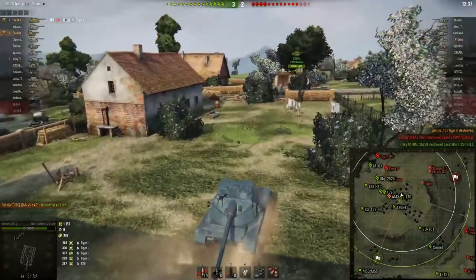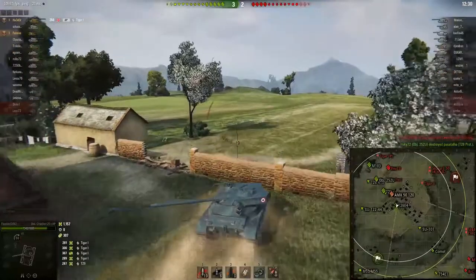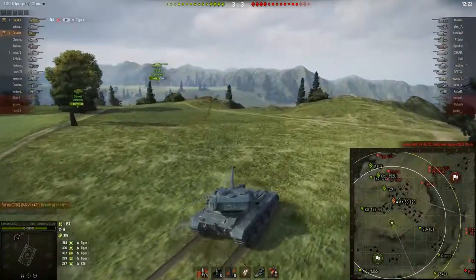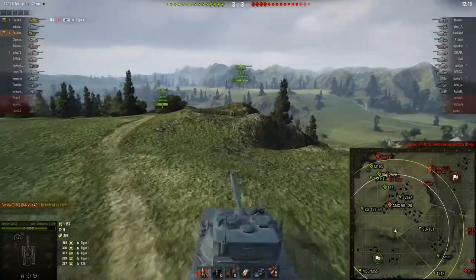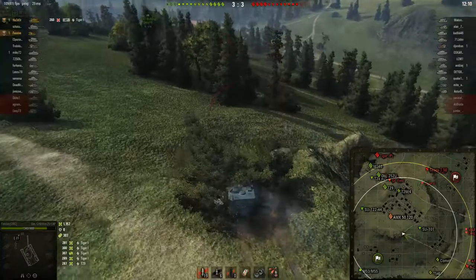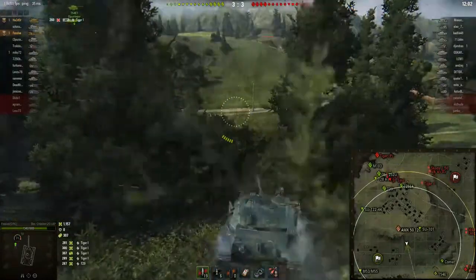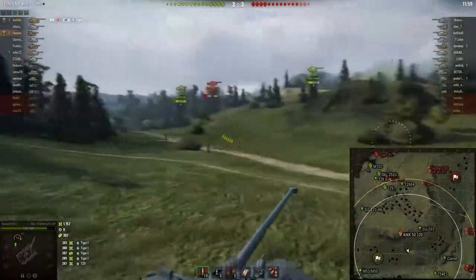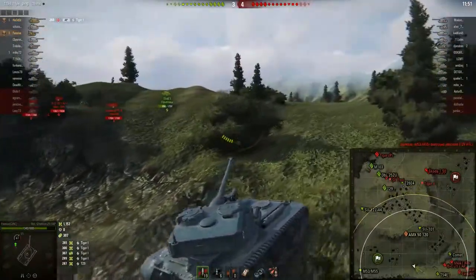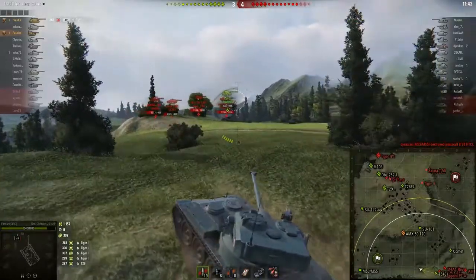Meanwhile, things are not looking particularly good on the other side of the map. The friendly T-54E1 is the only tank left alive on that flank still on the side of the hill, with the friendly Comet down in the valley. The friendly IS-6 also gets taken out by the VK4503 - basically just a prototype Tiger II with the long 88, not a very good tank. It's a tier 7 heavy with slightly better frontal armour than the Tiger I, though the stock Tiger II turret has always been weaker than the Tiger I turret. Fasif's coming up this side to try and save the T-54E1, or at least pick up what he leaves.